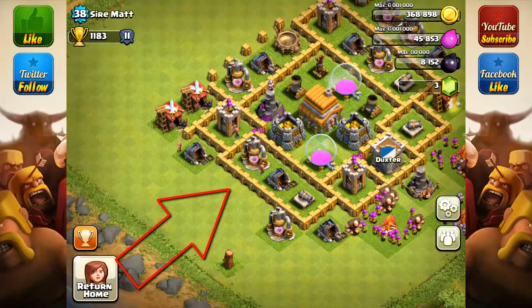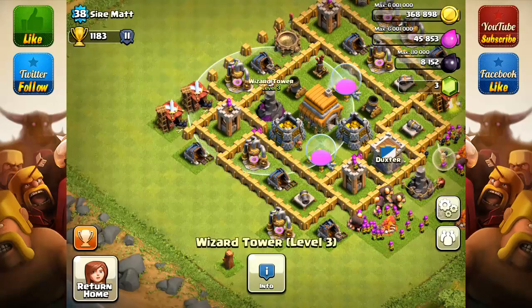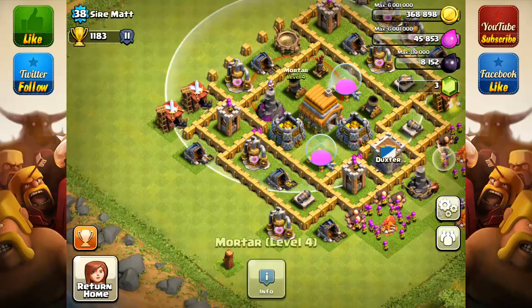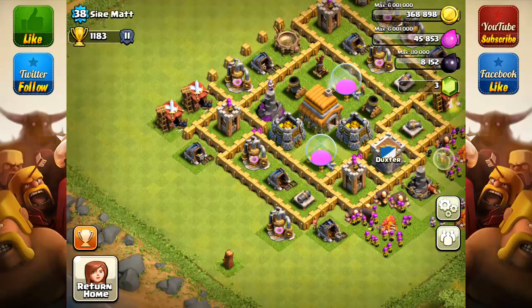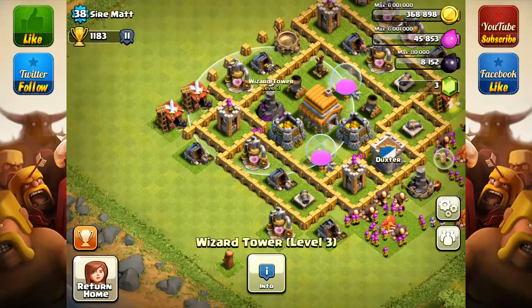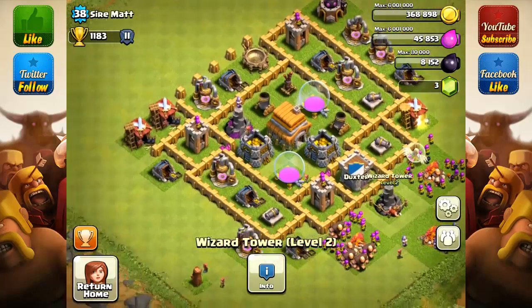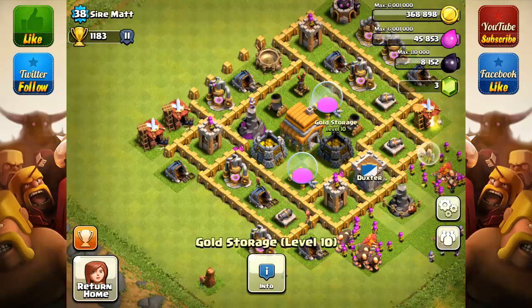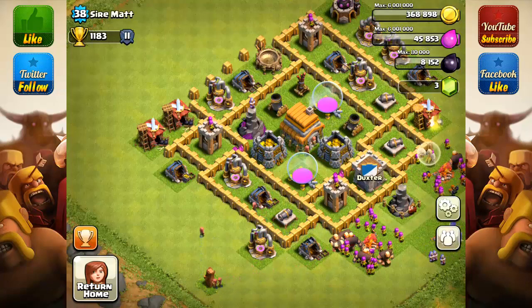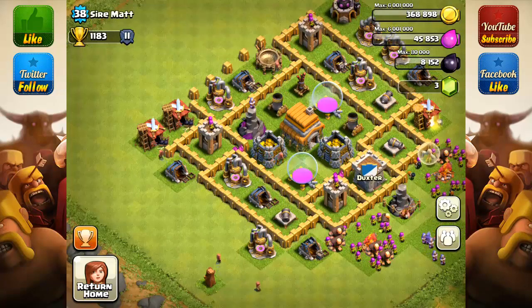Here's an idea: take your wizard and mortar and switch them around. That will make the mortar extend more coverage out to this side. And then if you do that switch, it would still cover the gold storage. Once the wizard tower is done upgrading, place it where the gold storage is. But do something with that wizard tower — and right now, switch those two around and do the wall rearrangement at the top.